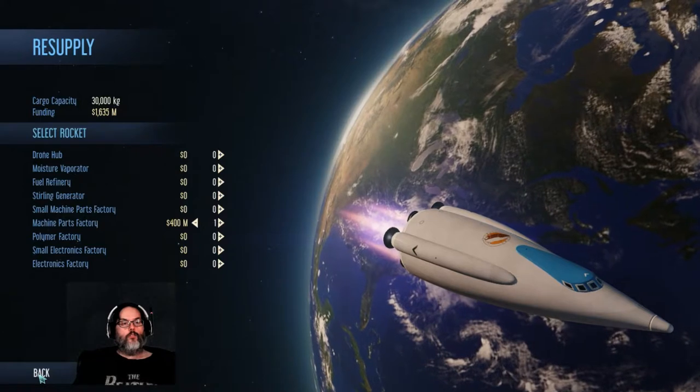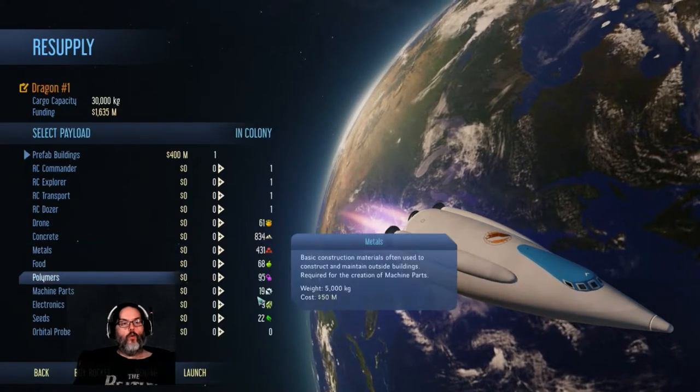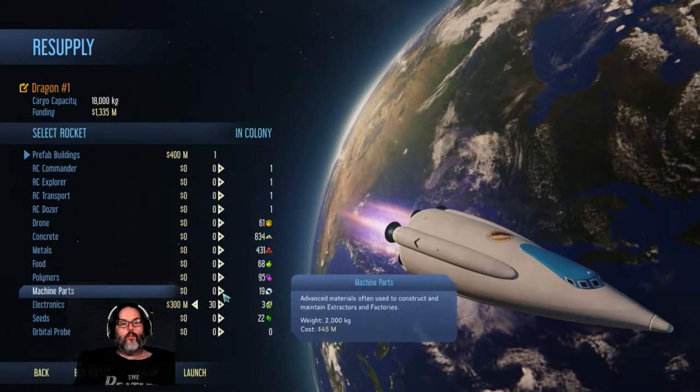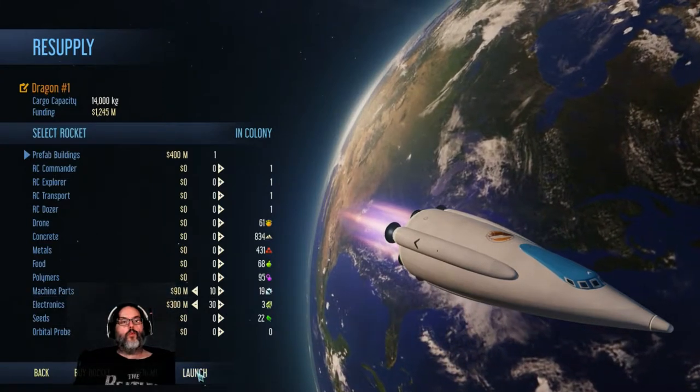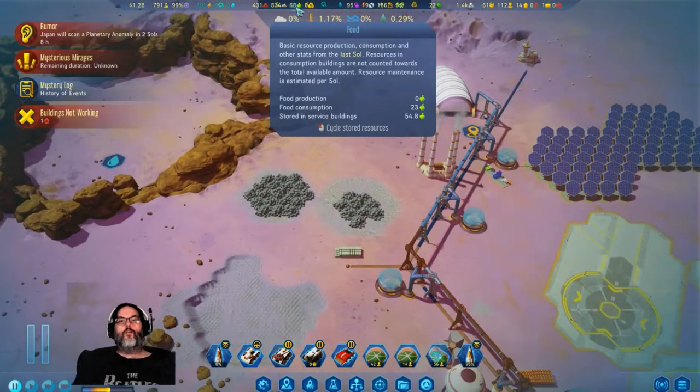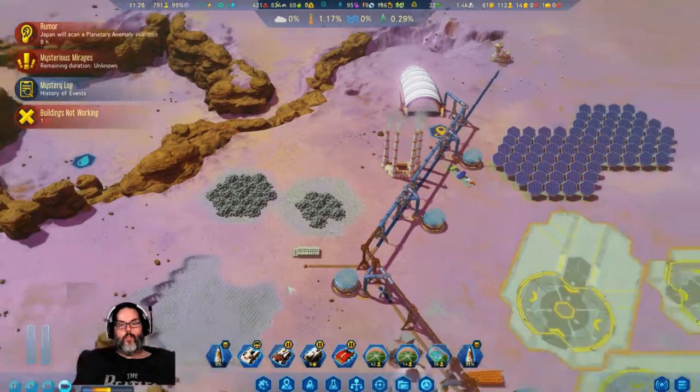Not a passenger rocket — let's send a cargo rocket. I want a machine parts factory please, right now. And then we'll keep some money in reserve.